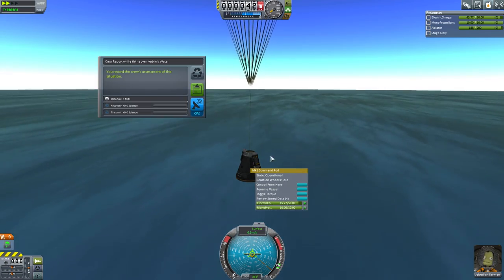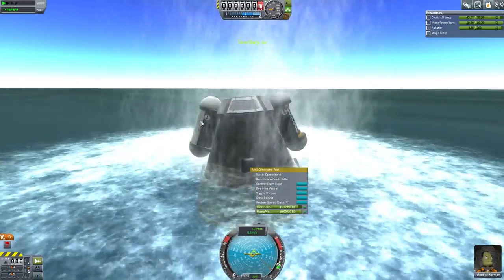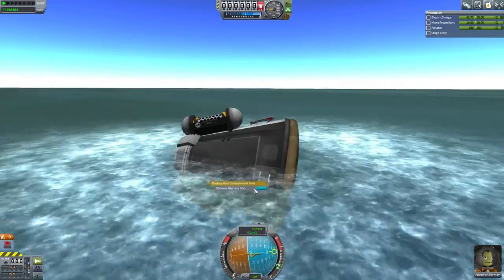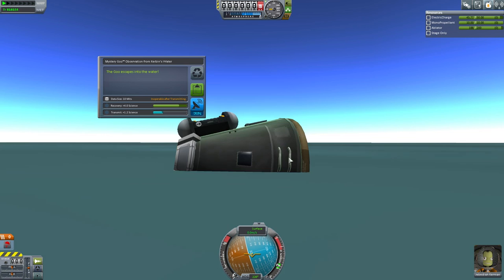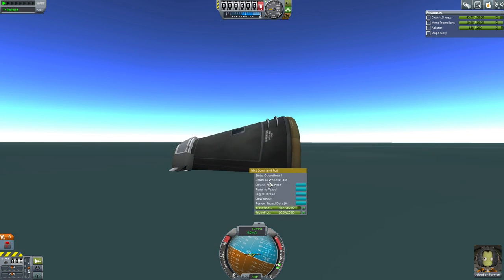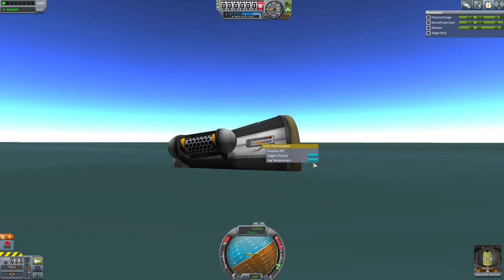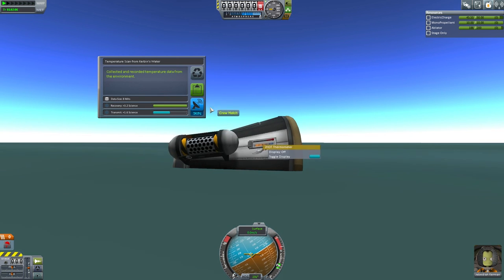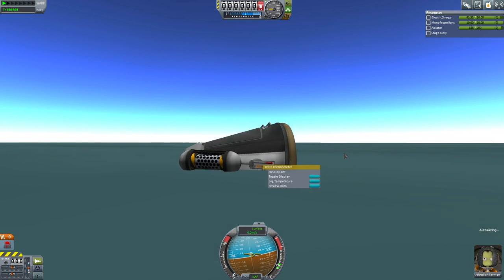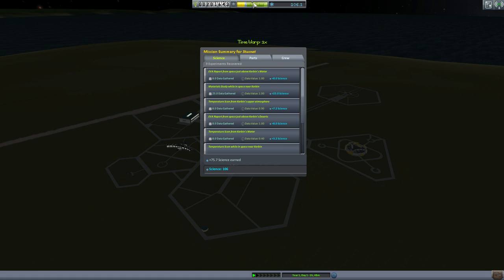Have I got a crew report? Yeah, we've got a crew report. We've got all the science now — we need to go to places where we haven't been. Observe mystery goo — that's new data, keep that. How about a temperature reading? Log temperature in the water — excellent, that's a good one, let's keep that data. We're all set, let's recover the vessel. Our first orbit has ended in victory!